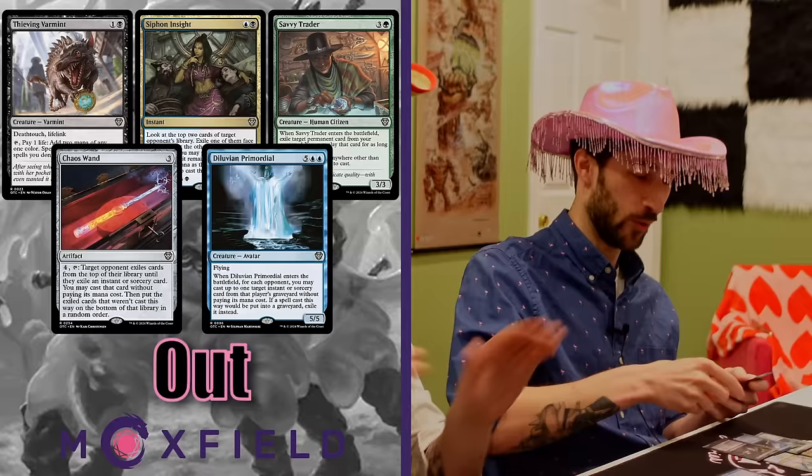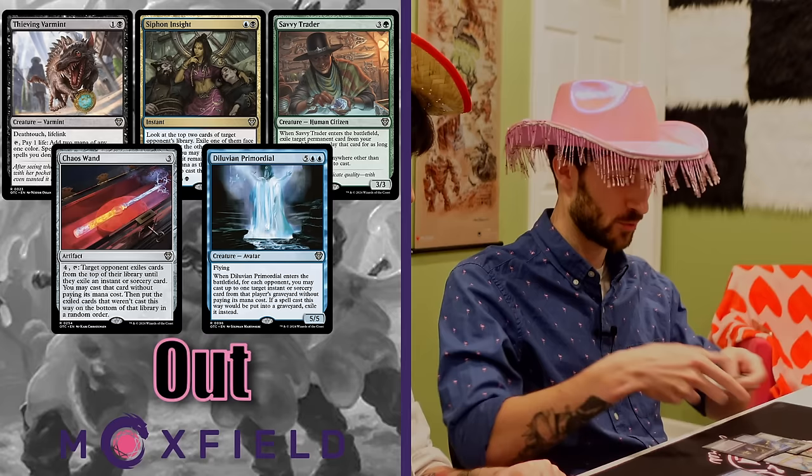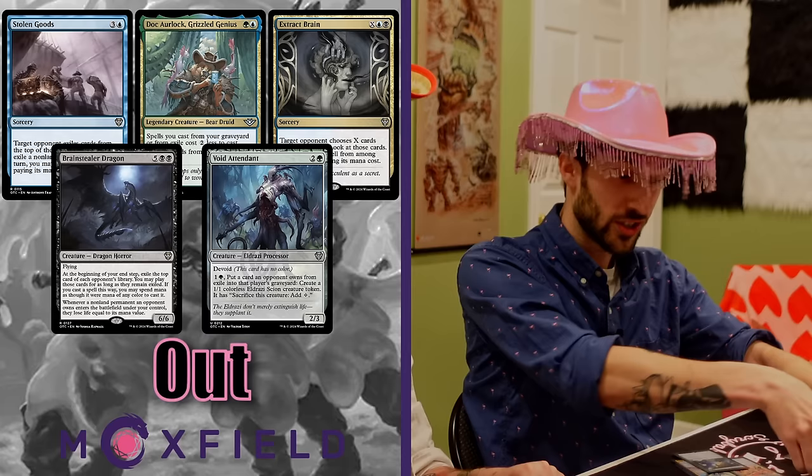I can also loop Seasons Past, which is a great card. I've added some tutors to make it consistent. For $50 you did all this? Discard? Capture? $15. And Driven to Despair — this card's sick with Felix Five Boots because everybody discards two and I draw two for each hit. It's pretty sick; we'll see if we get there for that one.